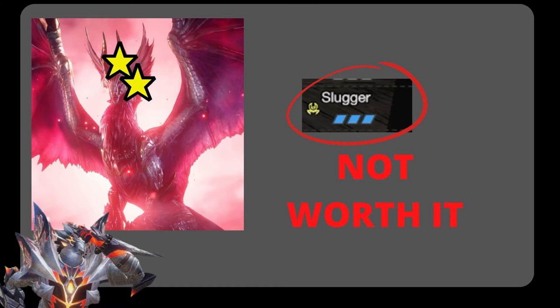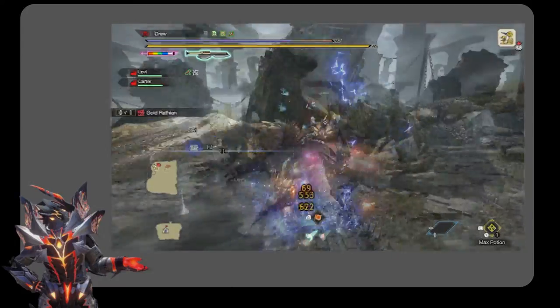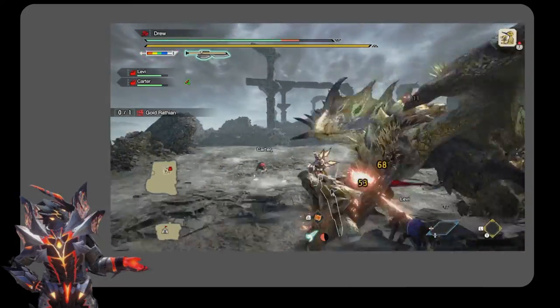Because the amount of stun you apply is so low, effects like Slugger are not really worth it and will not make that big of a difference. In general, you will expect to get at least one stun — the second one will be pretty difficult, and the third one will be extremely difficult to achieve. But one or two stuns per hunt is not trivial; it will add a good amount of value to your hunt.